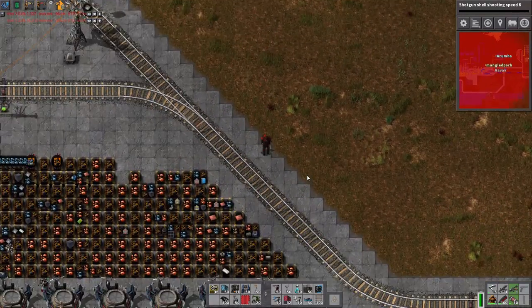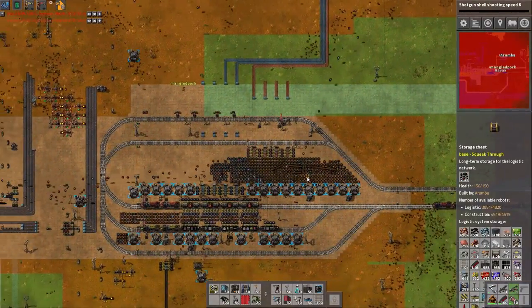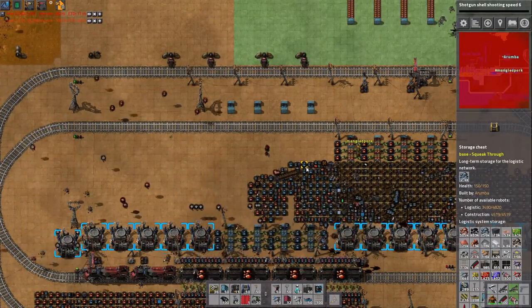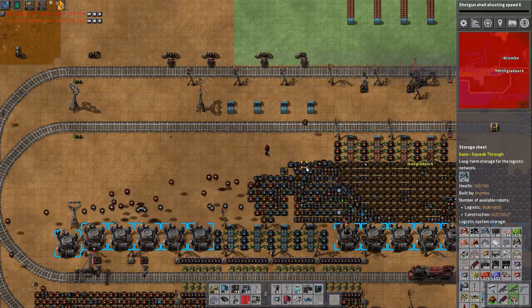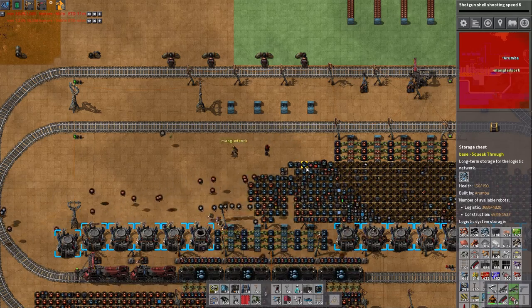I noticed that a ridiculous amount of these chests is just coal. We have a lot of coal. We had no coal for a bit, so I fixed it — now we're up to 469,000. And there's crazy amounts of solid fuel as well. I guess we'll be sorted when we start making the rocket fuel then.